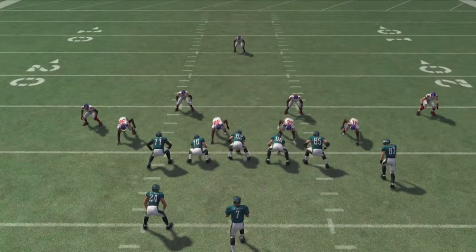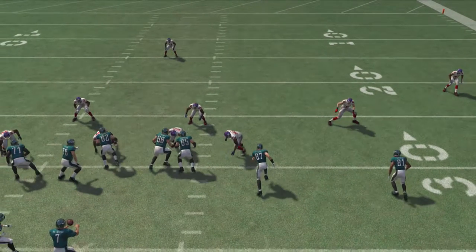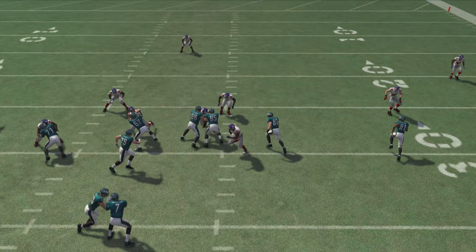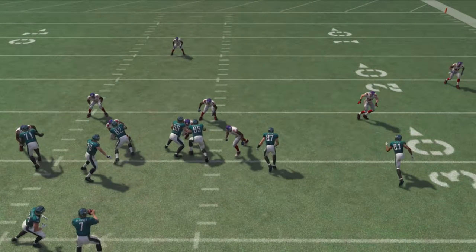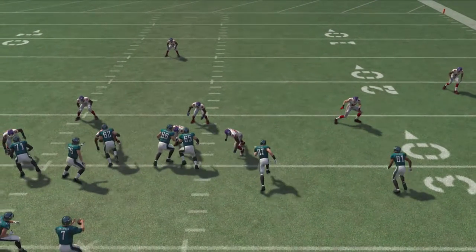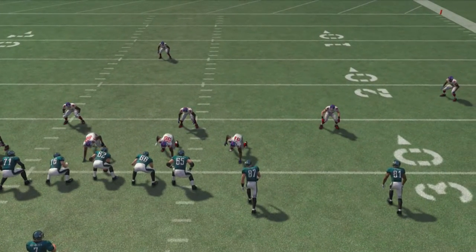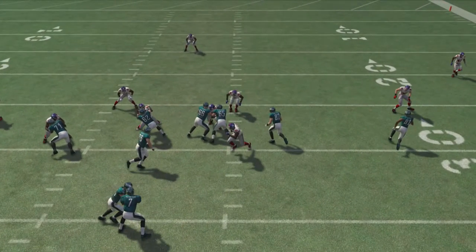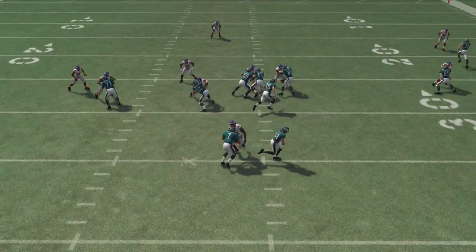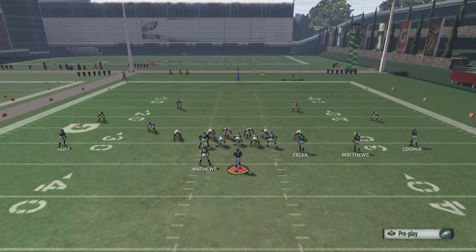There we go - an inside release. You can clearly see on an inside release he's running right towards the quarterback, as opposed to running to the outside. That's how you tell whether you want to hand that off or not. You definitely want to hand that off there. You don't want to tap the A button - you want to hold it.